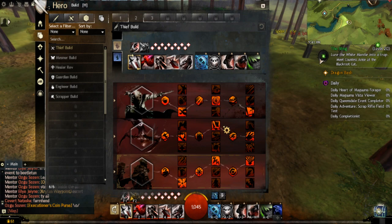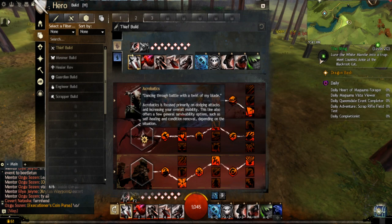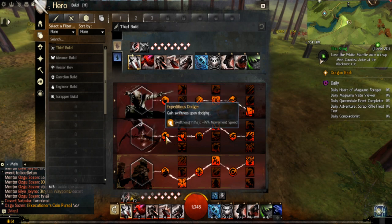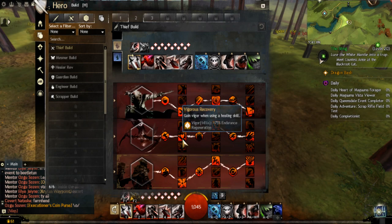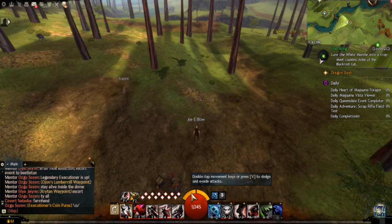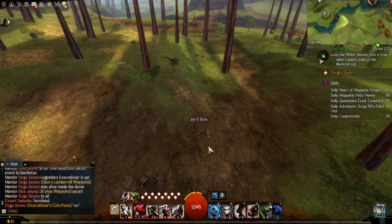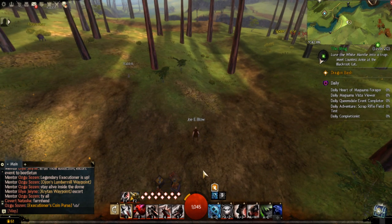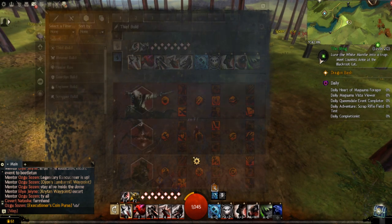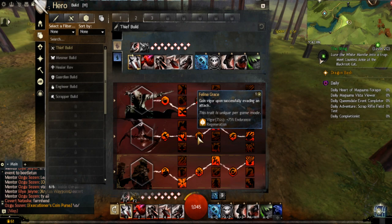Let me get back to what I was talking about. One of the other things, at least for the spec I have here — acrobatics — as it says, focused on dodging attacks and increasing mobility. One of the traits is that whenever I use a healing skill, I'll get vigor. For those that don't know, this here is your endurance — every time you dodge you use up half of it. Vigor increases that endurance regeneration by 75%.